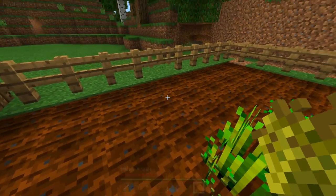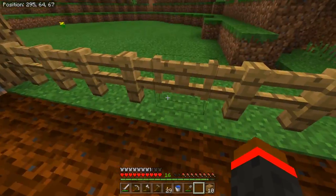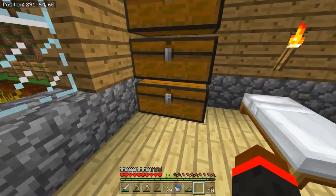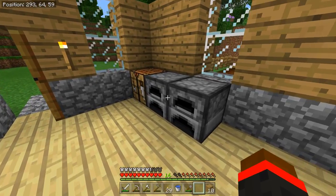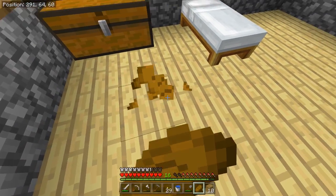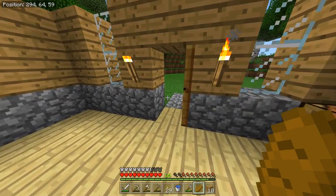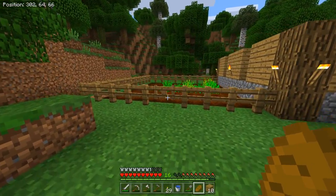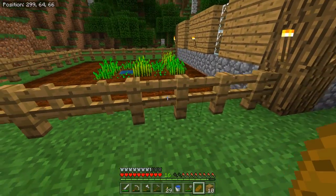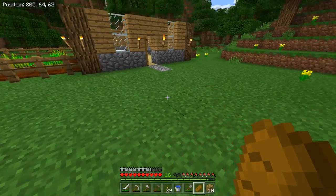Now that we've got more wheat grown, we're going to harvest it and plant the seeds back down. Sometimes it gives us more than one seed per plant, but it seems like we had bad luck there. We can use this wheat to make bread. Every three wheat makes one bread — there we go, we've got a piece of bread. It does about two and a half hunger bars. Now the farm is fenced in, so it prevents anything from walking on top of it. If you're going to make a farm, I do recommend you put some sort of fence over it — there are often times where something will walk on it and ruin the whole thing, so just prevent that early on.